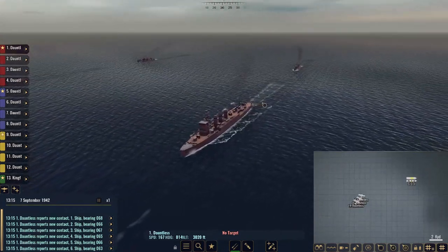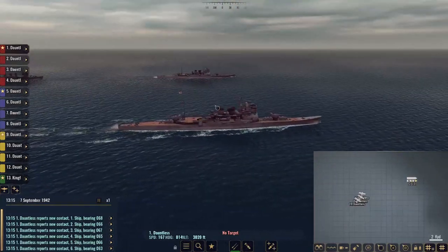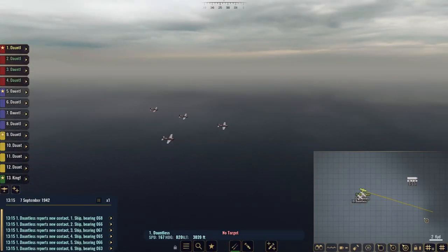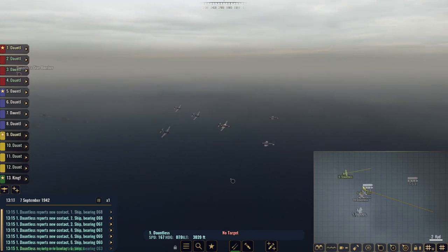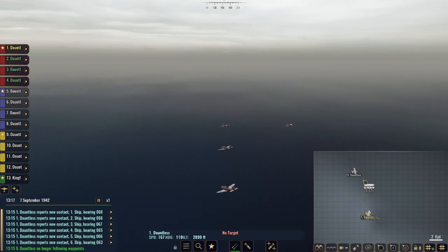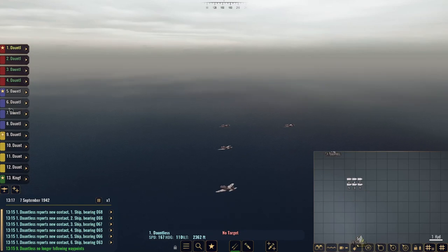It looks like a super light task force overall, and we know exactly what we're going after - the heavy cruisers. Let's change course for everyone and drop down to altitude, right around 780. We have the first set of Dauntlesses in the area. We'll have four go for number two, four go for number one, then send numbers 5, 6, 7, and 8 at whatever target we deem necessary.